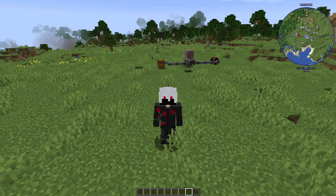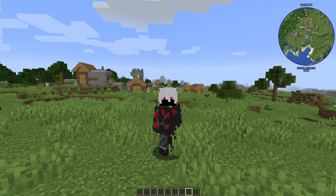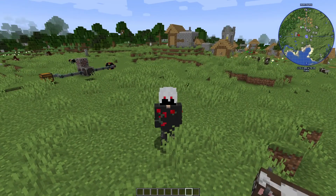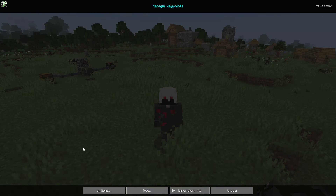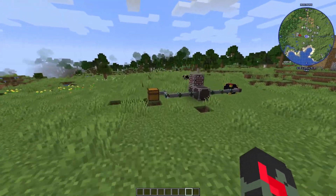Next we have JourneyMap, which is a really good mod. It allows you to see a full map of your world. There are other mods that add different flavors — like ones where you have to craft your own map — but JourneyMap is really good because it gives you the whole map and also gives you waypoints, which will really help you.